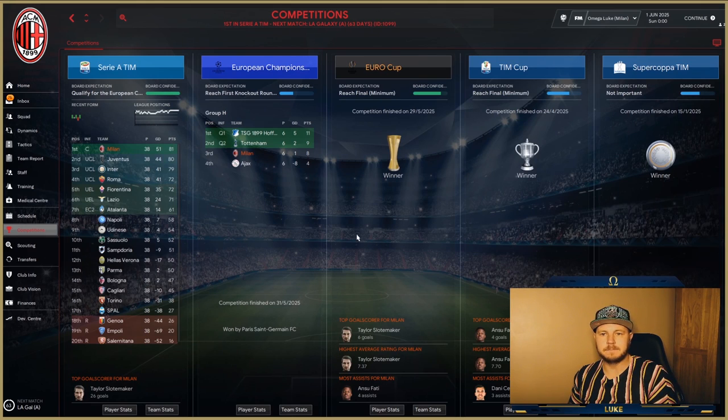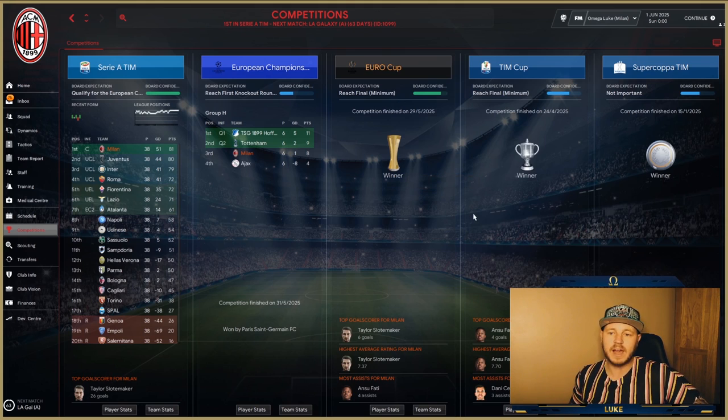Before we go to that last season — we did something very good. Although Hoffenheim somehow managed to top the group with Tottenham, Milan and Ajax, we went into the Europa League and won the whole thing. We actually won the treble because we also won the Italian Cup and the Super Cup. Milan had a very successful season — a treble, you've got to be happy with that.